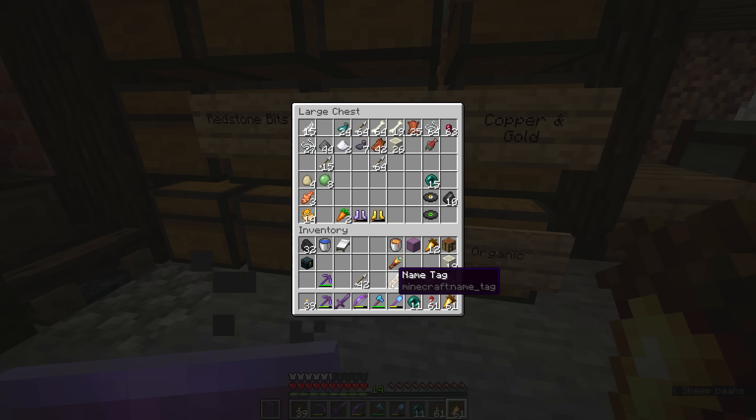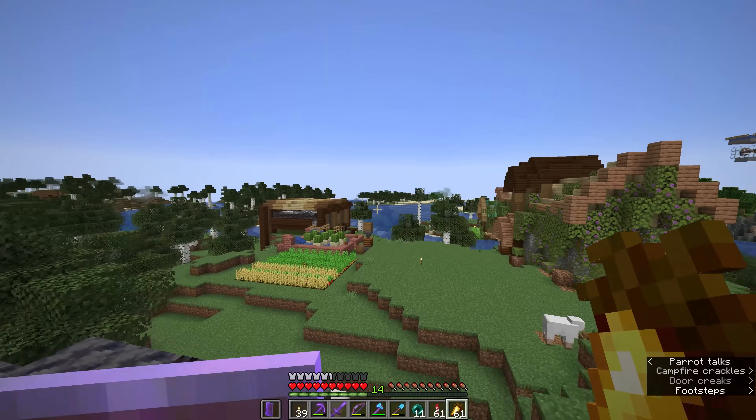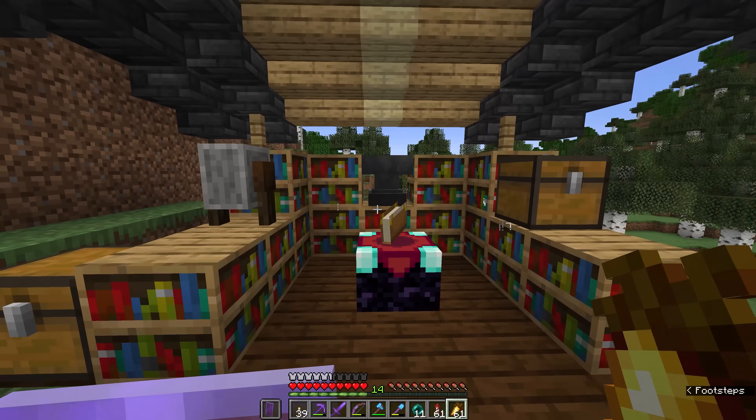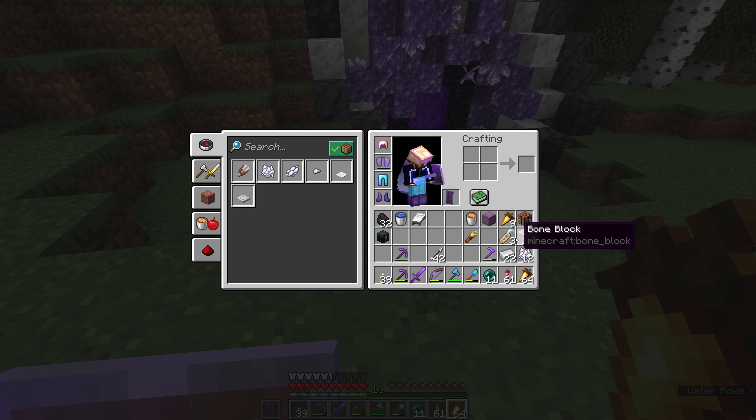If you haven't got name tags already you can typically find them in dungeon loot chests, fish them up from fishing, or trade them from librarians. They are relatively common once you know how to find them. We're going to take a name tag or two to the End. I'm bringing three of these because there's a chance we might lose an endermite at some point and I want to make sure we don't have to return to the overworld once we've started.